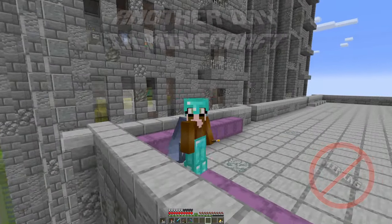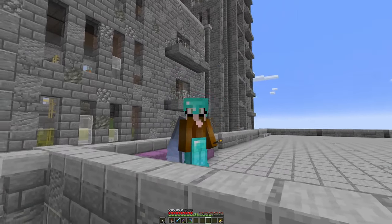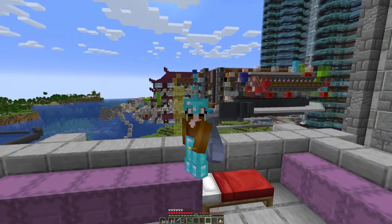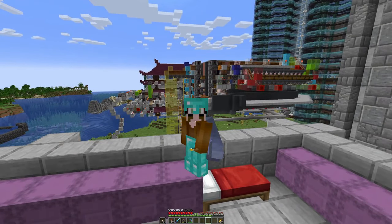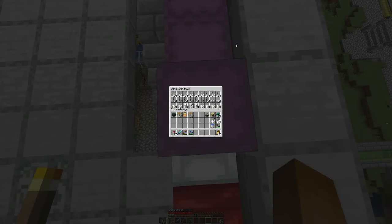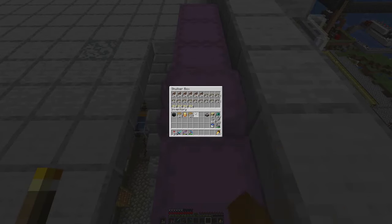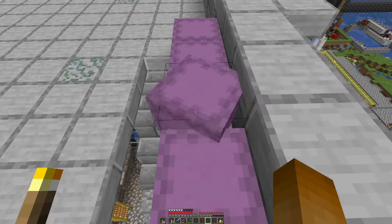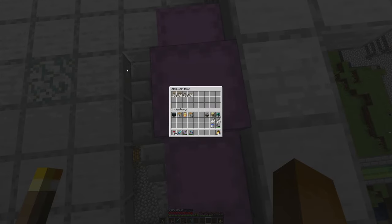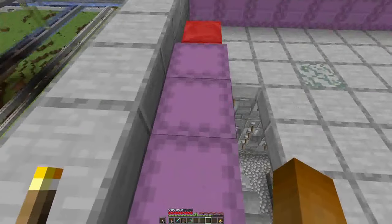We have built some amazing big gray blocks and they are a bit void of details, so we have some shulker boxes here with various blocks that we can use — and I would assume some of the blocks I don't have enough of.